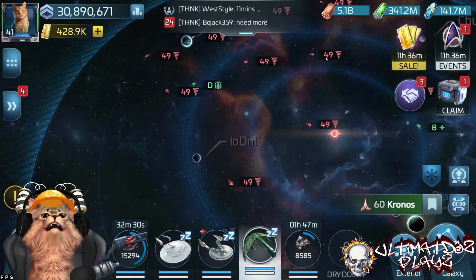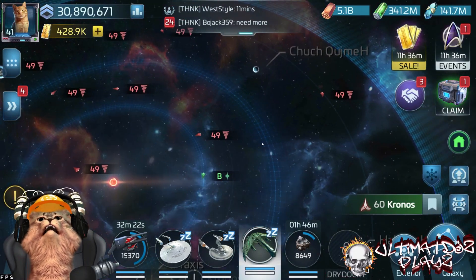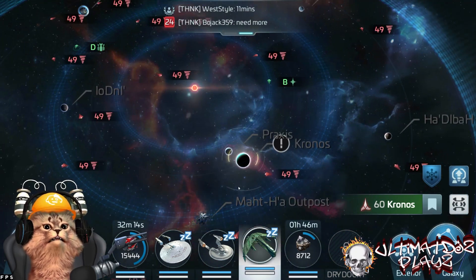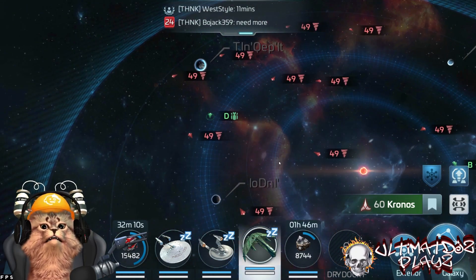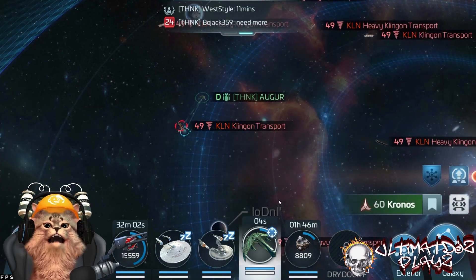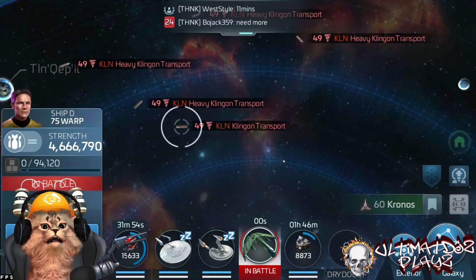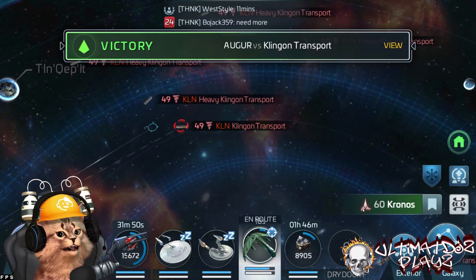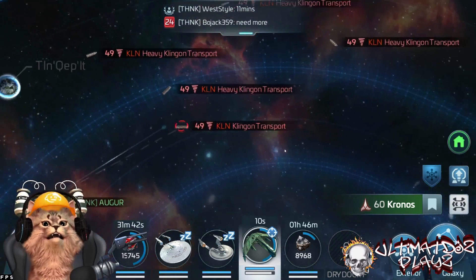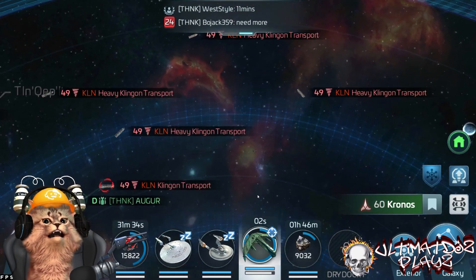Even inside BlueStacks 5 — which I recommend you guys go download, there's a sponsored link in the video description below — you can see it's giving us a lot of view. And if we turn on Battle View here, it's definitely a much better view of the system than we've ever had in the past. I'm going to zoom in just a little bit so I can actually see the names of my hostiles and do a little bit of grinding here — doing my dailies in Kronos, the capital city, taking the Auger out and hitting some hostiles.